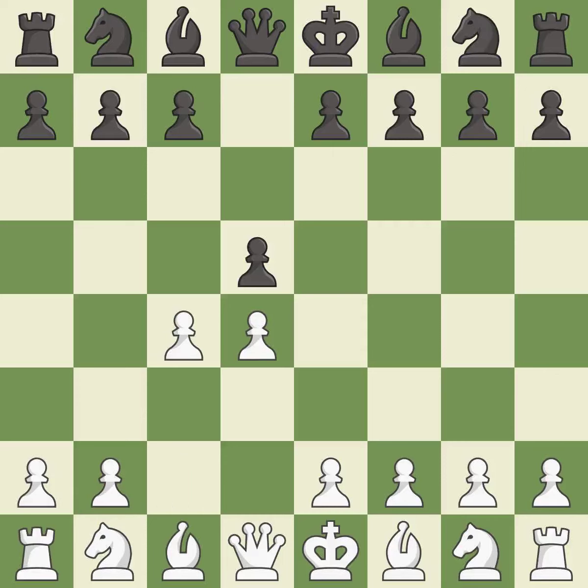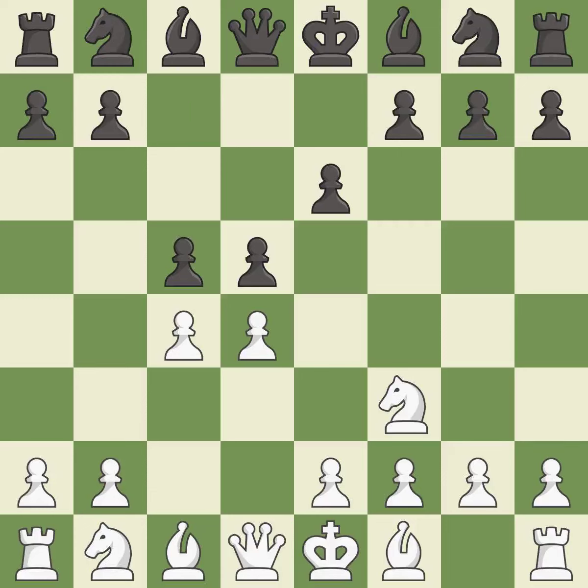The queen's gambit offers up a wing pawn to attack the center and distract black from the e4 square. e6 declines the queen's gambit by defending the central d5 pawn with the e pawn. nf3 supports the d4 pawn and puts pressure on the e5 square. c5 takes space in the center and attacks the d4 pawn.